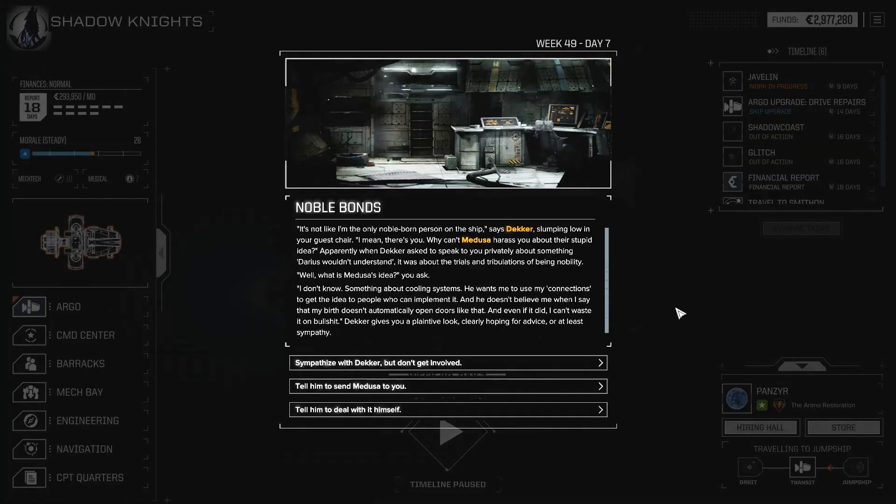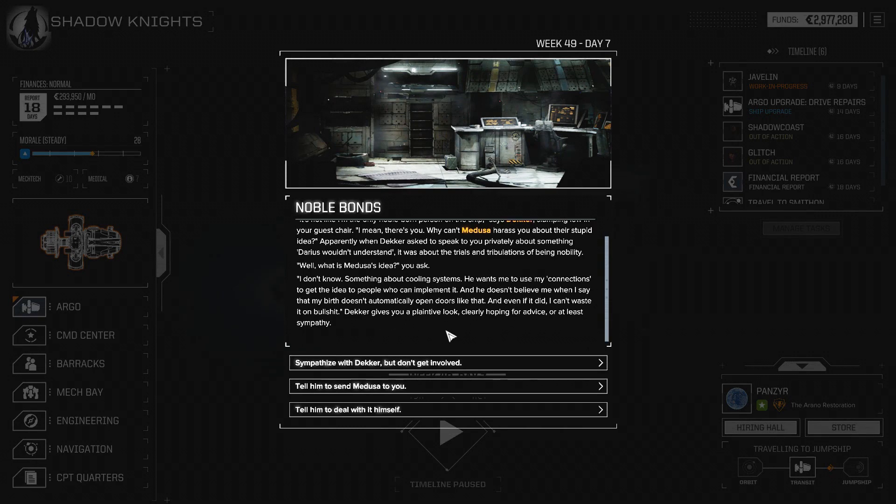Noble Bonds. 'It's not like I'm the only noble person on the ship,' says Decker, slumping low in your guest chair. 'I mean, there's you. Why can't Medusa harass you about their stupid idea?' Apparently when Decker asked to speak with you privately about something Darius wouldn't understand, it was about the trials and tribulations of being nobility. 'Well, what is Medusa's idea?' you ask. 'I don't know, something about cooling systems. He wants me to use my connections to get the idea to people who can implement it. He doesn't believe me when I say that my birth doesn't automatically open doors like that. And even if it did, I can't waste it on bullshit.' Decker gives you a plaintive look, clearly hoping for advice or at least sympathy.